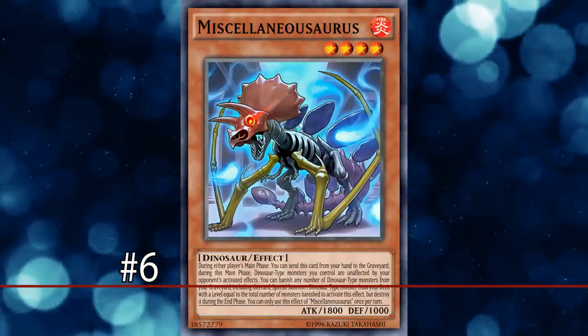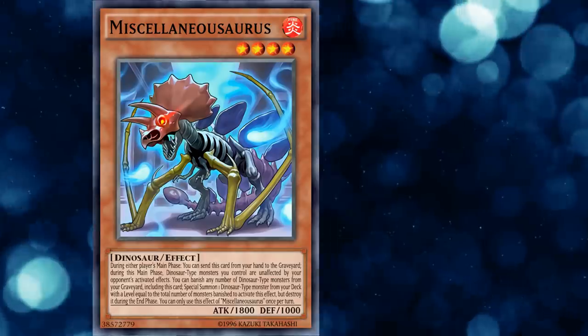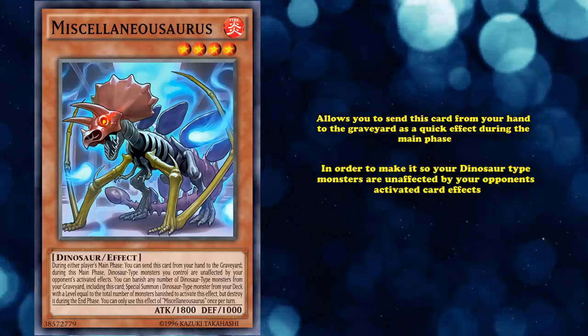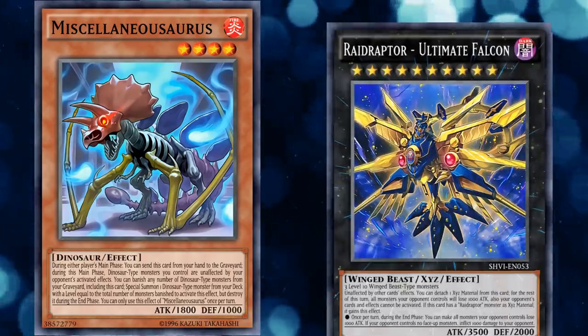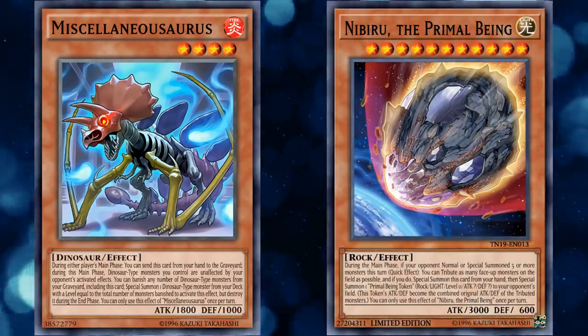At number 6, we have Miscellaneousaurus. This is a level 4 dinosaur-type monster who has two effects. One of them allows you to send this card from your hand to the graveyard as a quick effect during the main phase, in order to make it so your dinosaur-type monsters are unaffected by your opponent's activated card effects. So it kind of gives your dinosaur monsters Ultimate Falcon levels of protection, which allows dinosaur decks to save themselves from cards like Nibiru the Primal Being or a plethora of other hand traps, or to just protect your cards during your opponent's main phase.